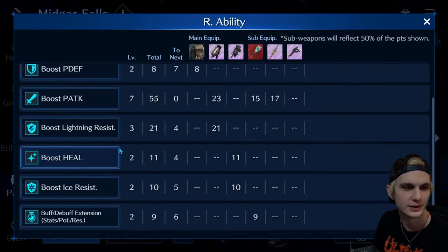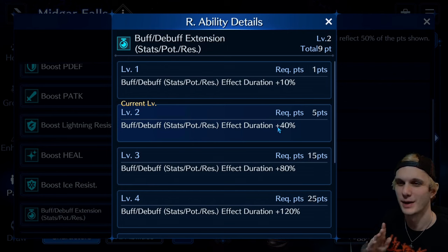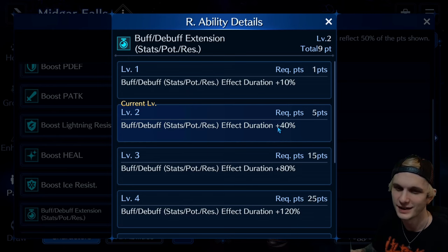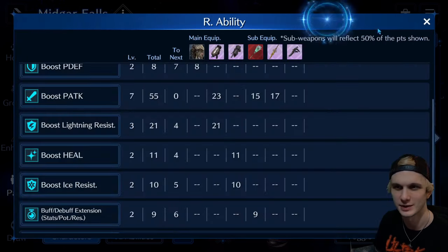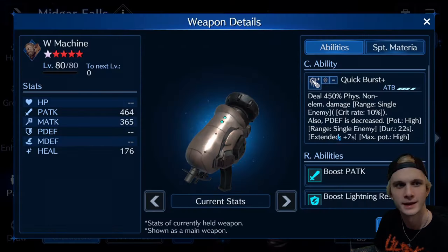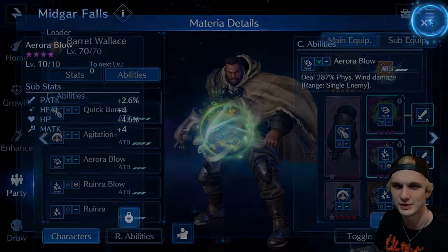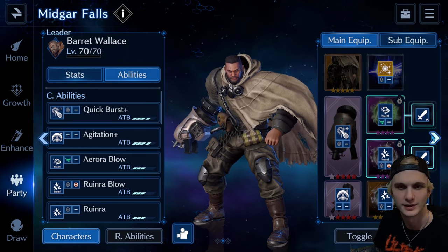And we got that buff extension too — which is, once you get to level two with just one thing equipped, 40%. That's almost half the amount of time that a buff or a debuff would be extended on top of it. That's wild, that's so good. So when he uses agitation to bring the defense up, it lasts longer, so he doesn't have to do it as often — you can get an extra actual attack in most of the time. And bringing physical defense down for longer, so you don't have to use this as often. You can get more Aurora blows in on Behemoth, which is slightly weaker to wind damage.